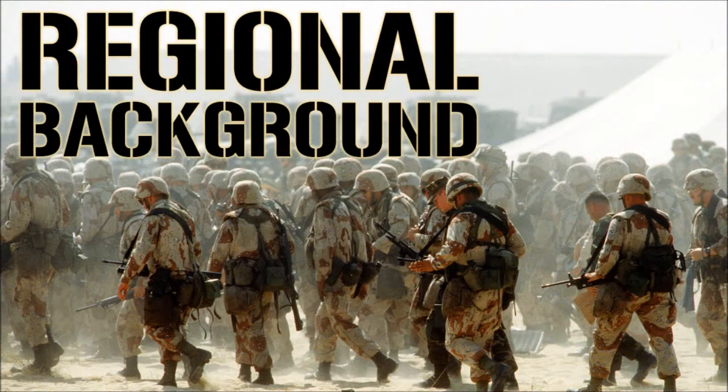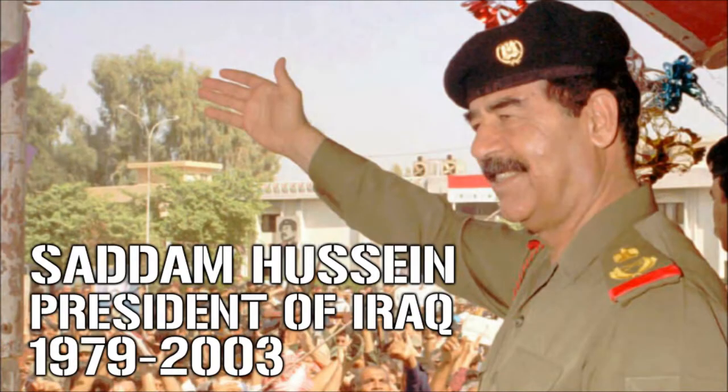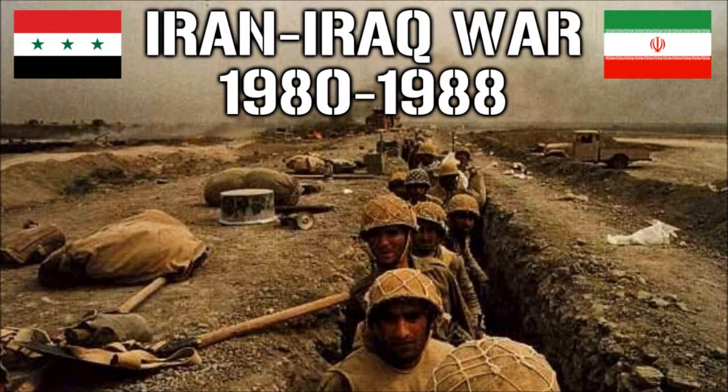In many ways, the Gulf War was an explosion waiting to happen. Saddam Hussein had come to power in Iraq in July 1979, initially welcomed in the West as a counterweight to Ayatollah Khomeini's fundamentalist Shiite revolution in Iran just five months earlier. But Saddam made the situation with Iran even worse when he attacked and invaded Iran over the Shatt al-Arab territories, kicking off an eight-year war that killed well over a million people.